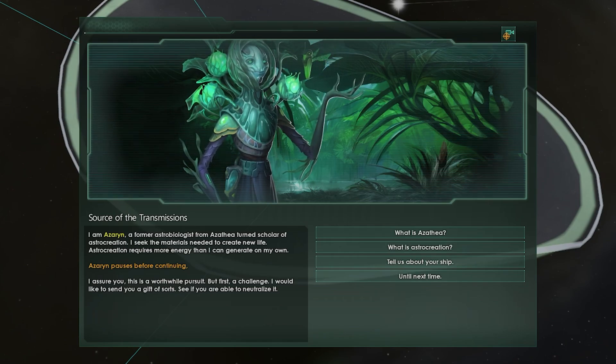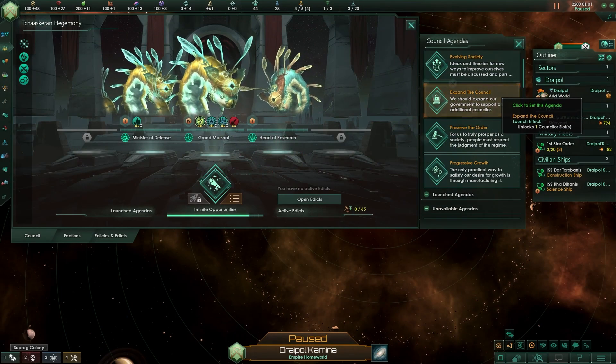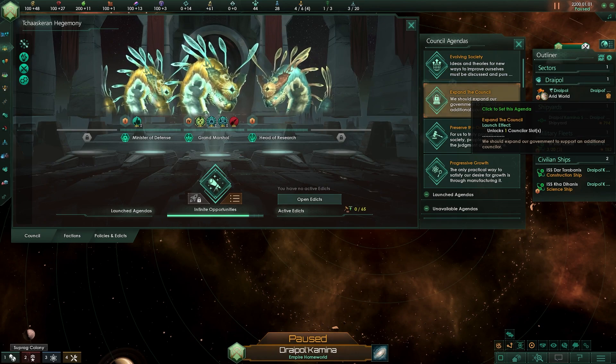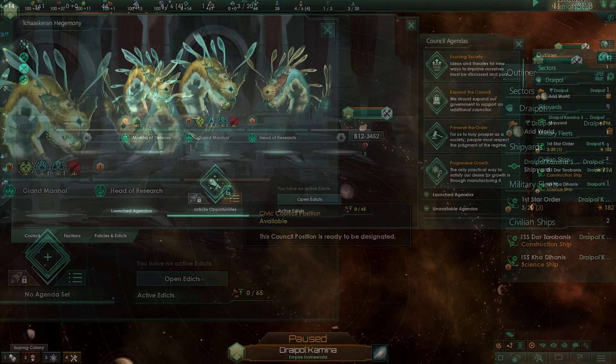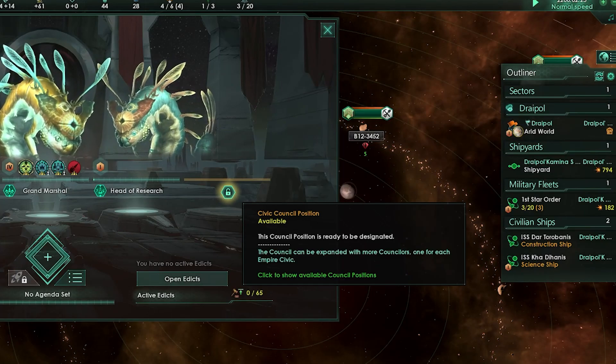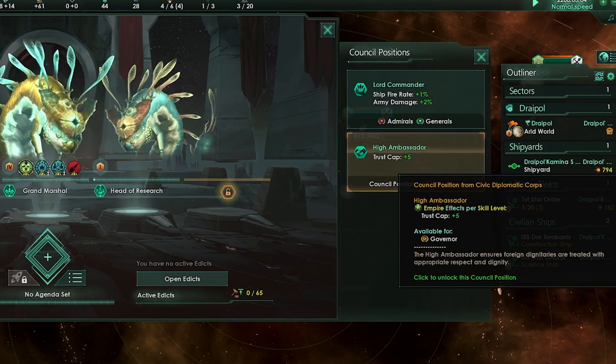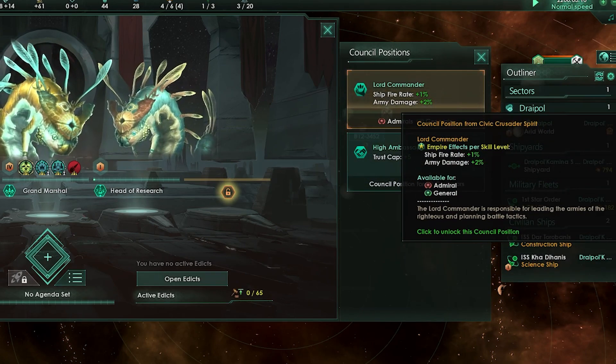In Galactic Paragons, you also get the ability to expand your empire council. As you complete the expand-the-council agenda, you will get the option to add a new seat to the council. The seats available are determined by the current civics that your empire has. Some civics will give powerful bonuses to your empire, while others will give you powerful compounding bonuses based on the leaders assigned to the council seat. Every corporate and regular empire civic has a unique council seat associated to it, if you own Galactic Paragons.